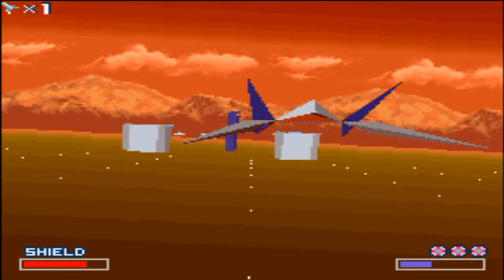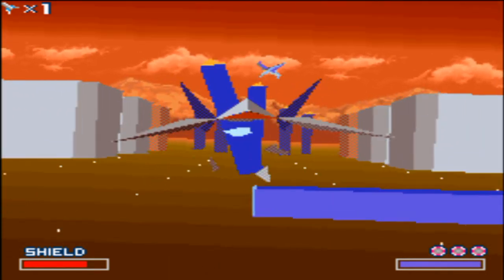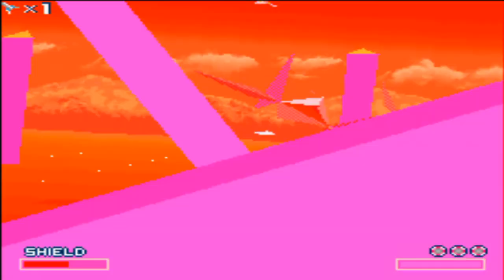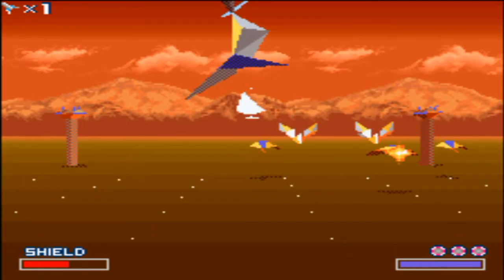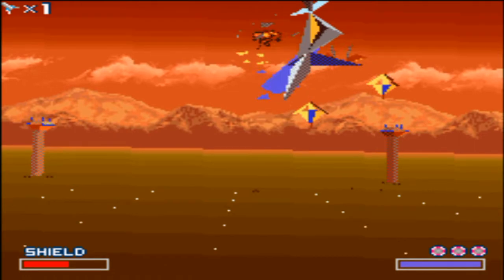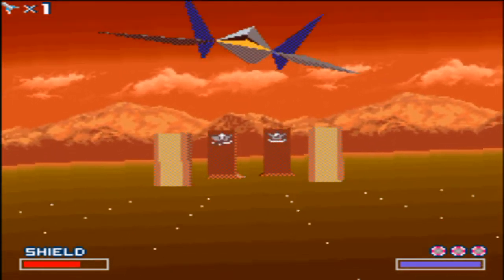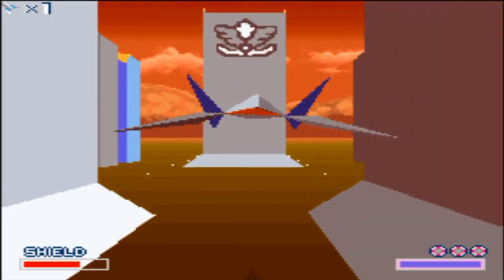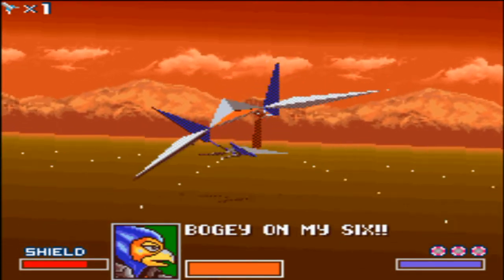Ich bin außerdem auf B gekommen und habe abgebremst. Ich erinnere mich wieder, wie man das hier macht: Man muss auf die Teile draufschießen, damit die früher umfallen. Das hat jetzt das Schiff relativ gut erwischt, was nicht so gut für mich ist. Diesmal werde ich auch direkt daran denken, unten zu bleiben und mich möglichst nicht treffen zu lassen.